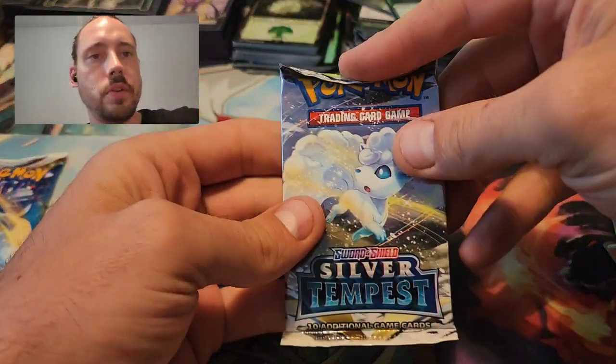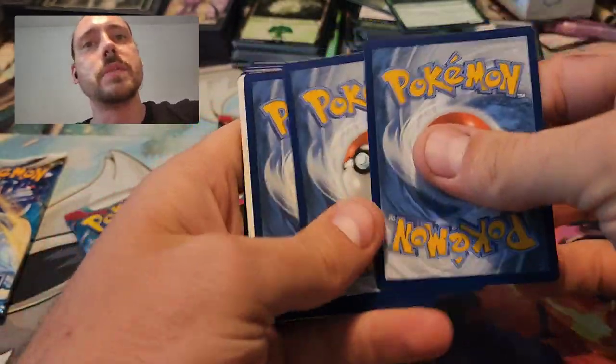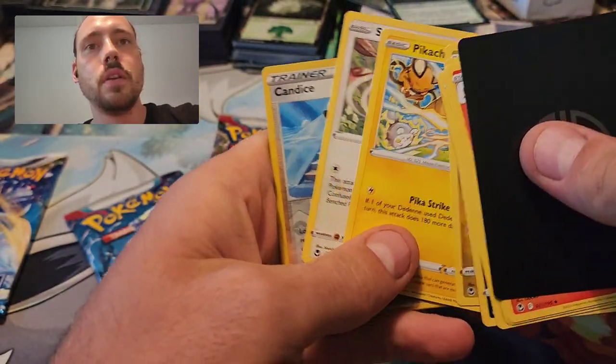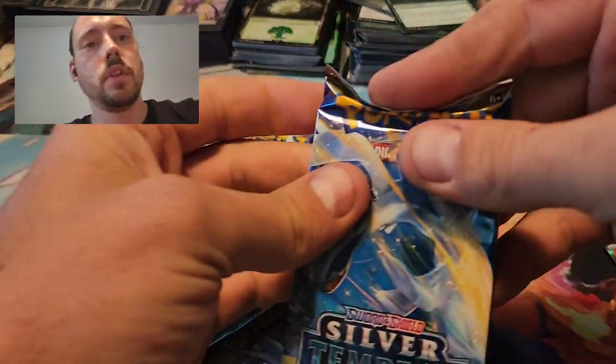I will get into the packs of the first one, going oldest to newest. I am going to open those Build and Battles in this video too, just kind of do it all in one — some bonus packs. Starting with a Silver Tempest. We've got Reverse Candice and Amoongus. Would love to just get like one good pull per tin, or chest, hopefully.